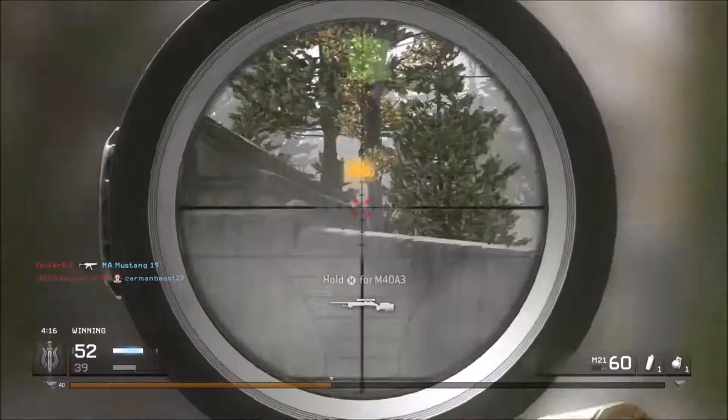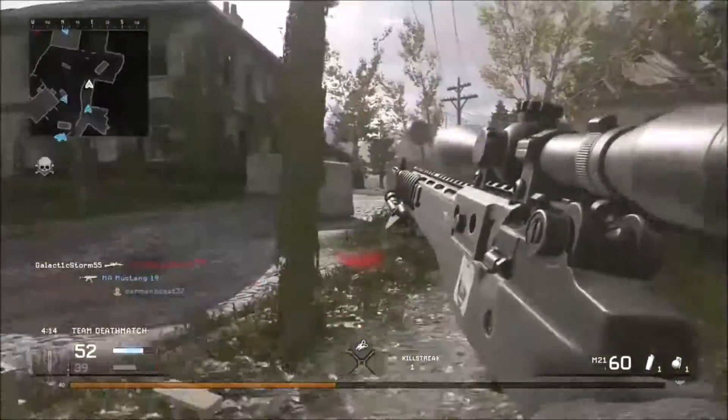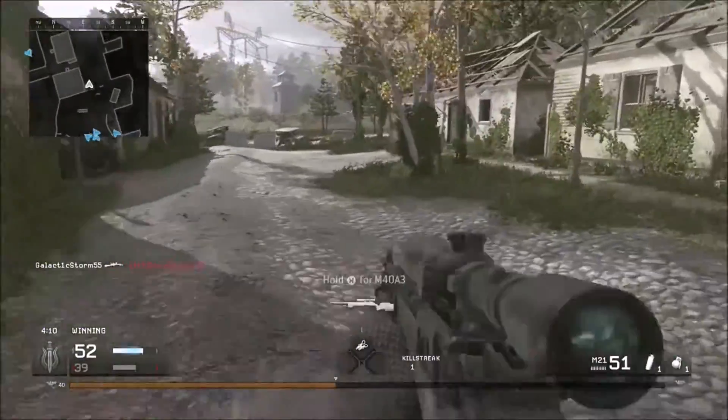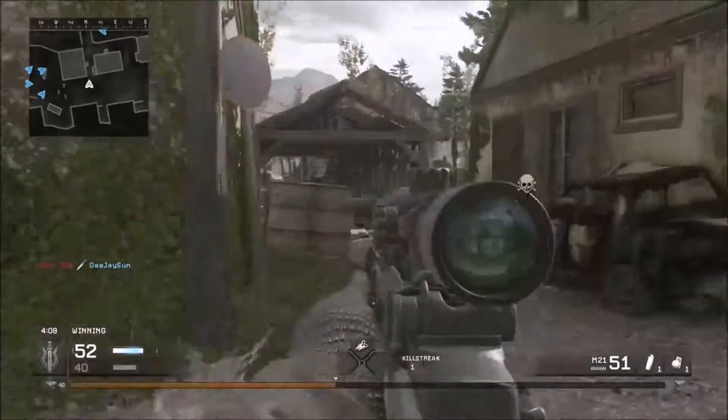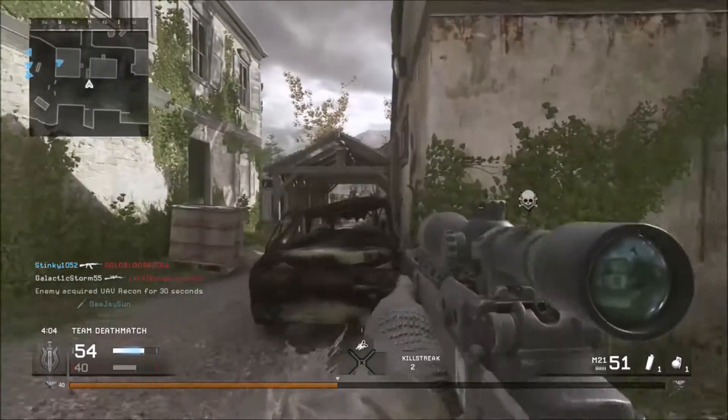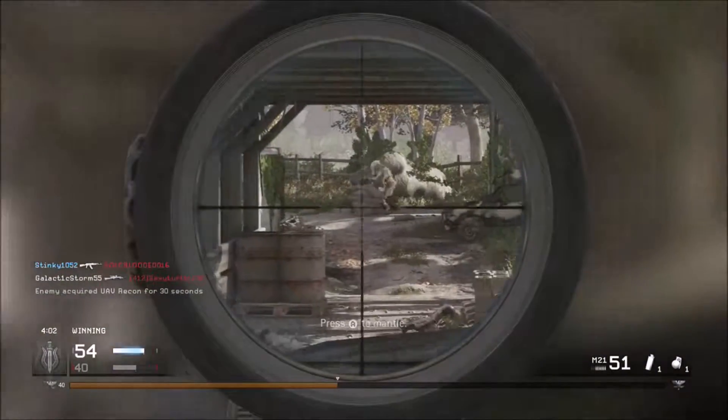Your switch time is pretty poor as well, because of it being a sniper rifle — 700 milliseconds to draw and 800 milliseconds to holster. And your movement speed is about the same as the sniper rifles and assault rifles, at 95%.